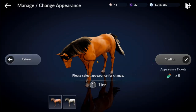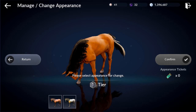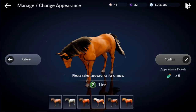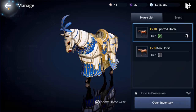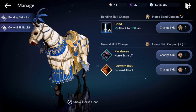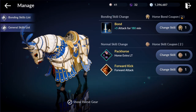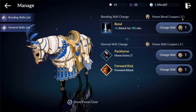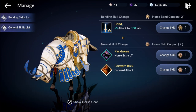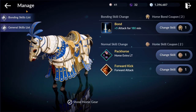You can also exchange tickets to change the look of your horses. The higher tier your horse is, the more looks you have available. As for the horse bond coupons - it does look like you may get a few of these for free, because I've never spent money on this and I already have two of them. You can exchange them for different bonds and normal skills. So now that we've got that out of the way, let's go ahead and actually capture ourselves a horse.